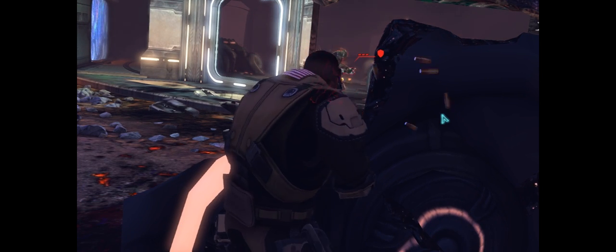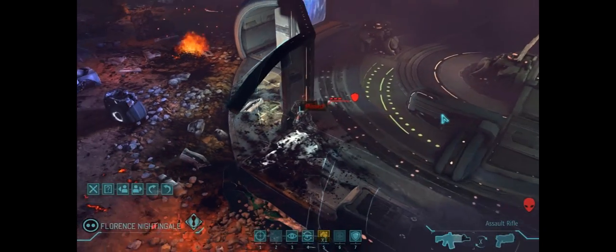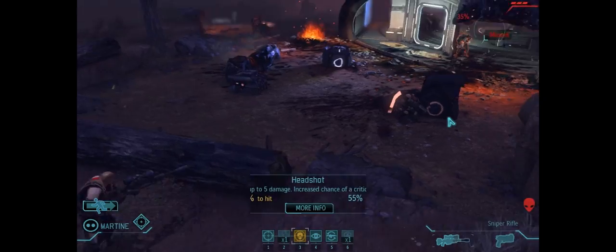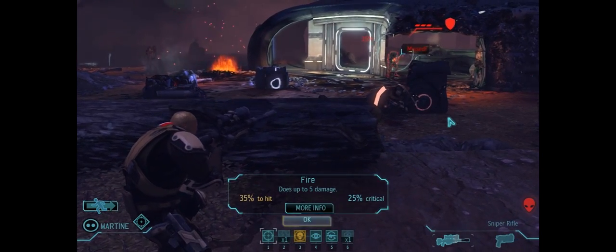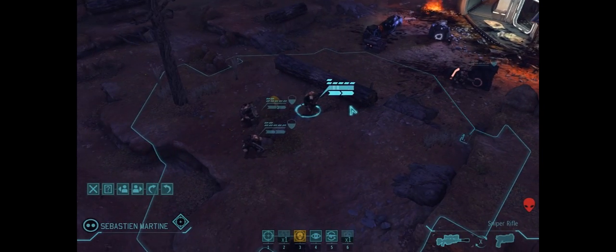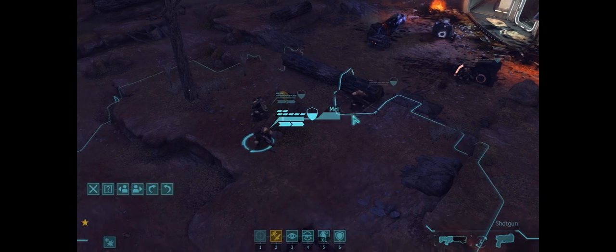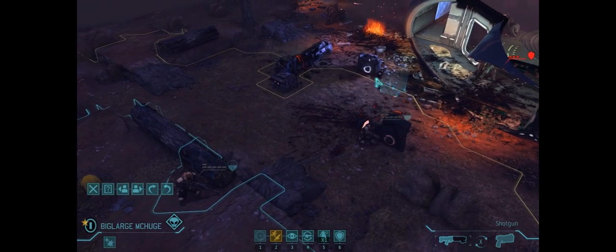Let's give it a shot — we've been getting pretty lucky today. That's a miss, but that's alright. Our sniper might actually have a beat on that. He does! So let's take a headshot — 35% — actually let's just put him into cover. I don't want him to get hurt again. We'll have him reload on this turn. Do I have a Run and Gun? I do have Run and Gun on Big Large McHuge, so I can send him kind of into harm's way.